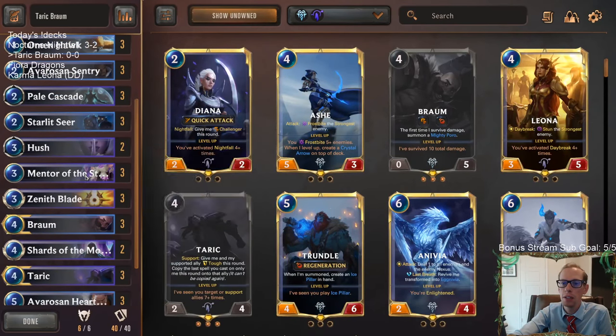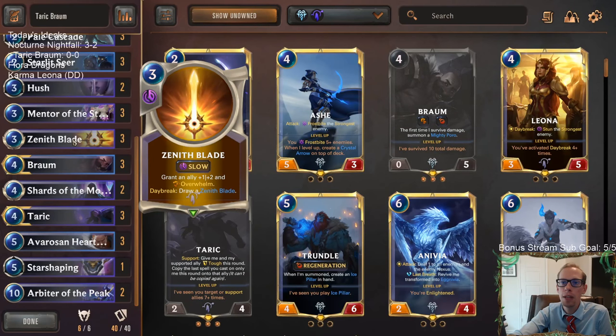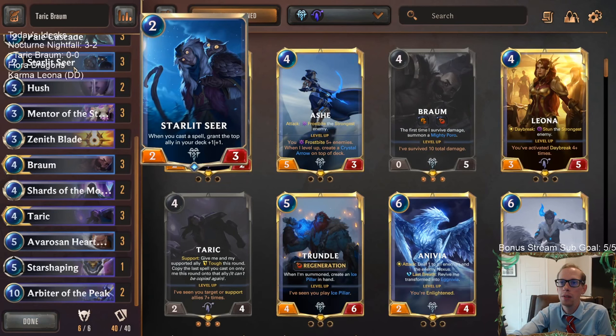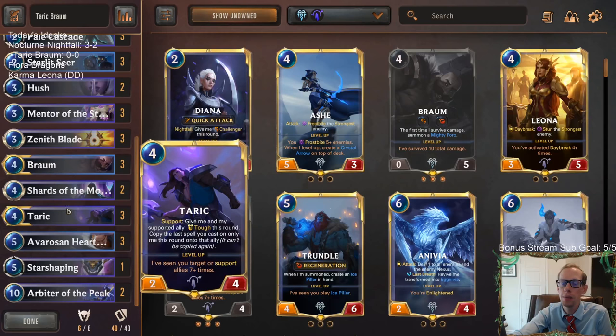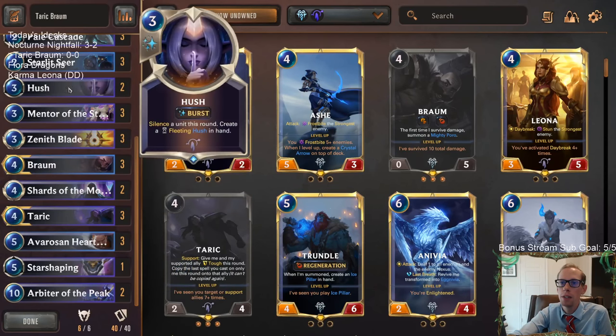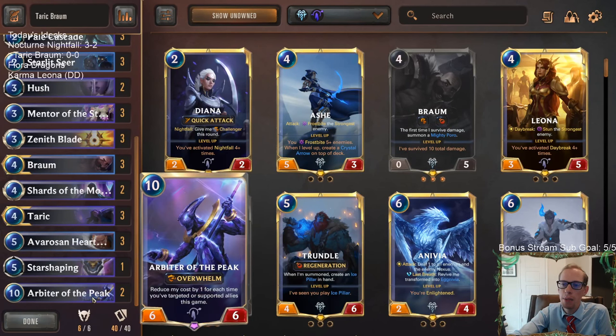So we're going to be growing one of our allies, pairing that with Taric who can copy those spells. I'm going to be playing three Zenith Blades to try to give Overwhelm — if we make something very large, we give it Overwhelm, and Zenith Blade is great with Taric. We also have Avros and Hearthguard to pump up something. At the top end, since we're targeting and supporting a lot, we're going two Arbiter of the Peaks.